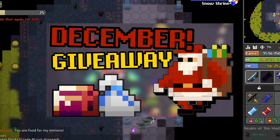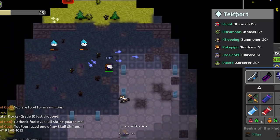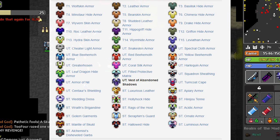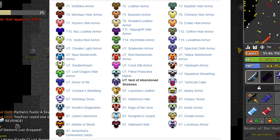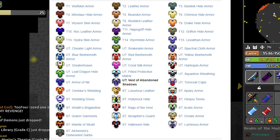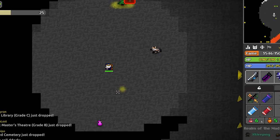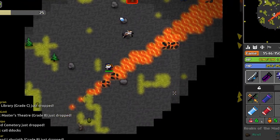Before we go into the video, check out my 4000 gold giveaway if you want to get a shot at some free gold, and let's jump straight into the video. When I started researching this video I saw that there are a lot of different leather armors out there. I think this is one of the most common armor types in the game — there are the most variants of it at UT and ST — and it was pretty hard coming up with a top 10 list, so I will have honorable mentions.